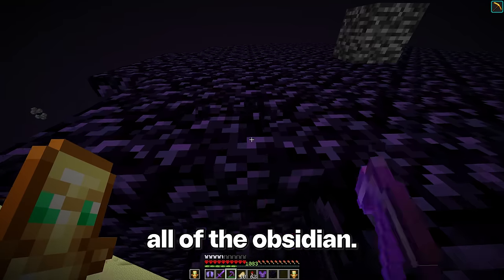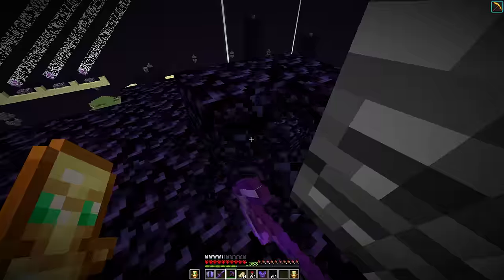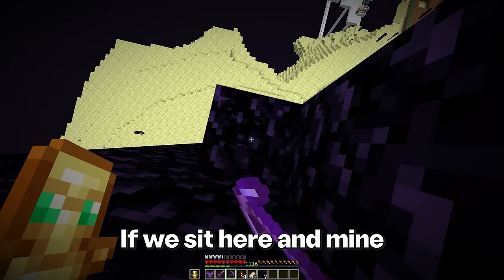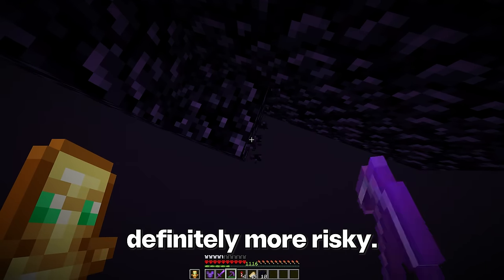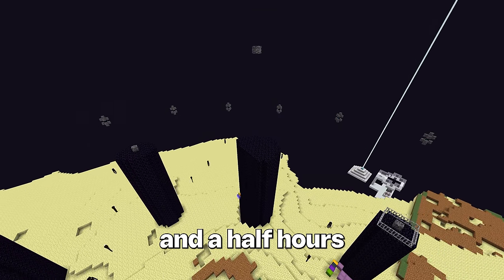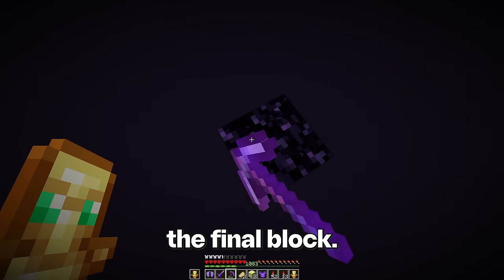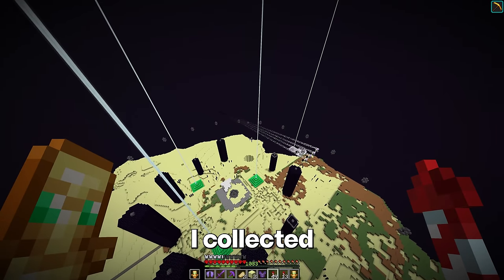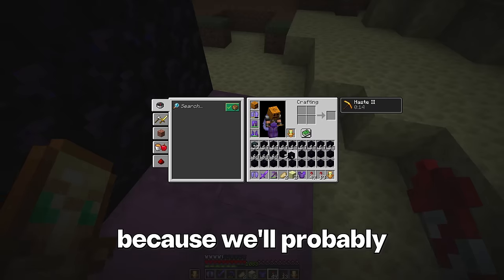Oh man, this is going to be a grind. I just did a couple of layers and want to try another tactic. If we sit here and mine straight down, then I can just hold my auto-clicker. I'm a little afraid to try this because it's definitely more risky — if I forget about the mining, I could fall right into the void. I spent about four and a half hours mining this pillar, and now we are on the final row. The final block. That was definitely a little bit scary, but after mining one of the ten pillars, I collected about 9,000 obsidian. I think it would be best to save it because we'll probably use it later.